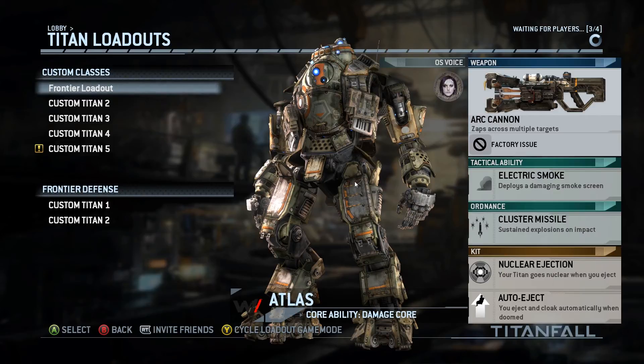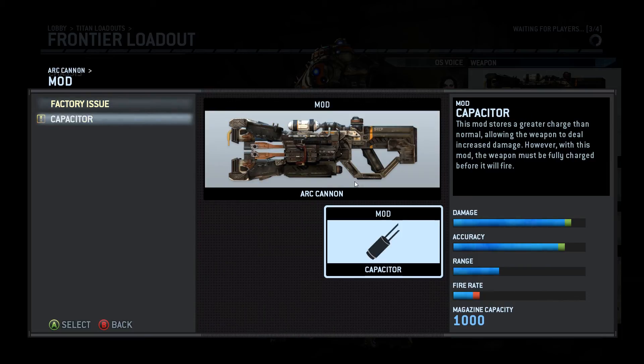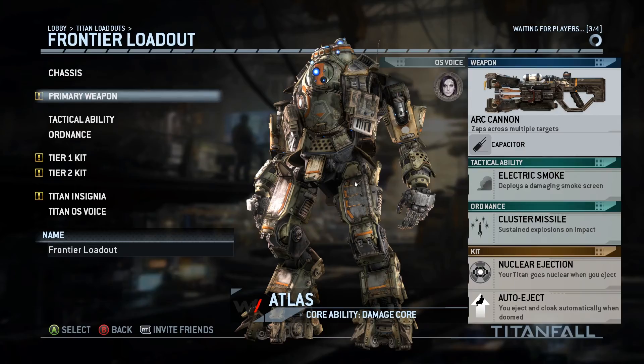Let's take a look at the burn cards — let's sell, sell, sell. Help me get to 100,000 faster, we got 20,000 left. Alright, so I gotta do this thing up. Oh here we go — greater charge than normal, allowing the weapon to deal increased damage. However, with this mod the weapon must be fully charged before it will fire. And it charges so slowly. It'll do more damage, so I'll do it.